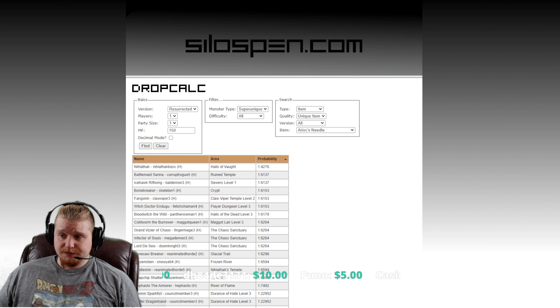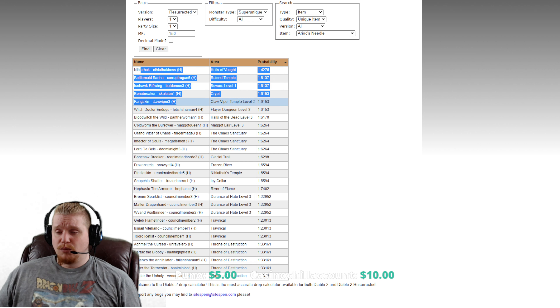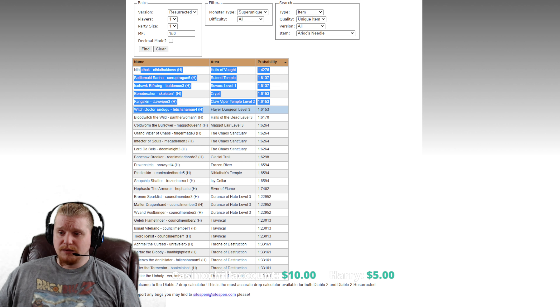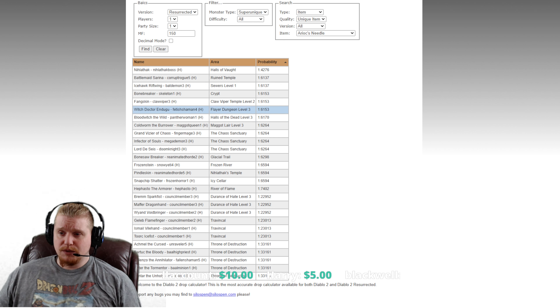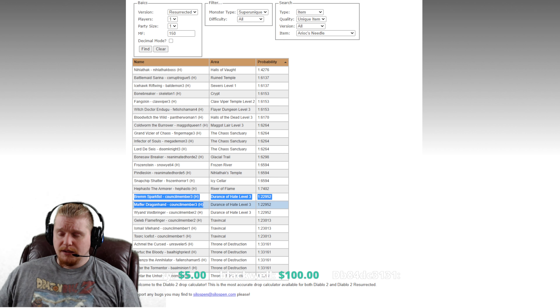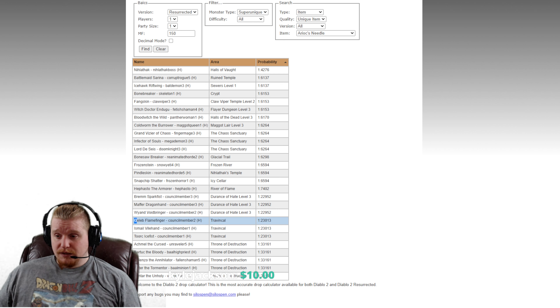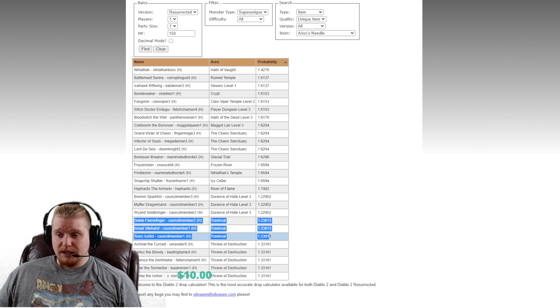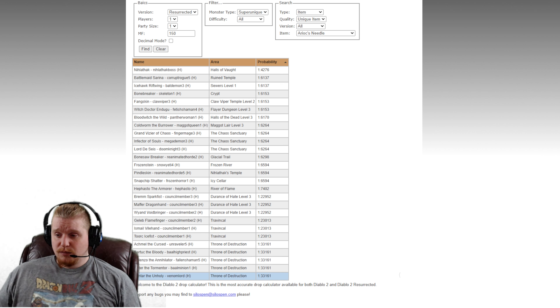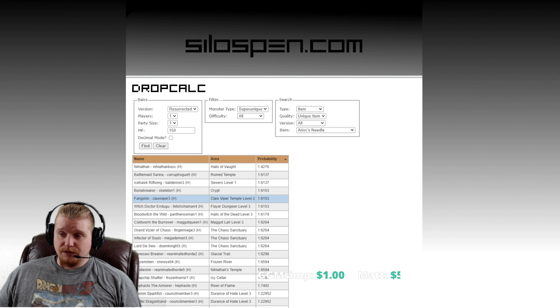Let's take a look at super uniques — again, not a very long list: Nihlathak, Battlemaid Sarina, Icehawk Riftwing, Bonebreaker, Fangskin, Witch Doctor, and Dugu. A lot of these are relatively hard to come by since nobody goes into Flayer Jungle Dungeon Level 3. But all three of the Chaos Sanctuary super uniques have a chance, and the Council apparently has a chance — those are the Council members near Mephisto: Bremm, Spark Fist, Maffer Dragonhand, Wyand Voidbringer. The ones in Travincal are also on the list: Khaleb, Flamefinger, Ishmael Vile Hand, and Toorc Icefist. So it looks like you can pretty much farm Throne of Destruction, Travincal, Mephisto, and Diablo, and you've got a pretty good chance of finding this item.